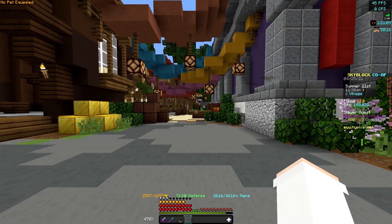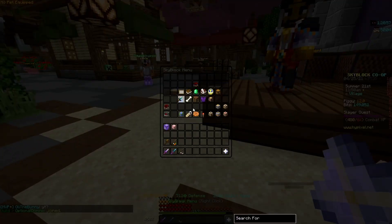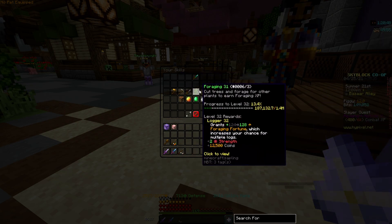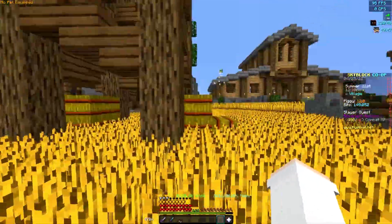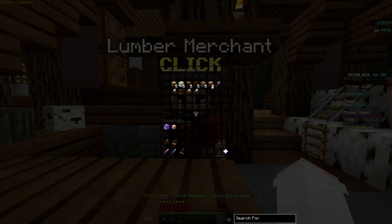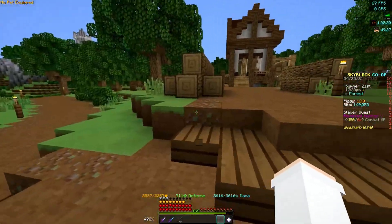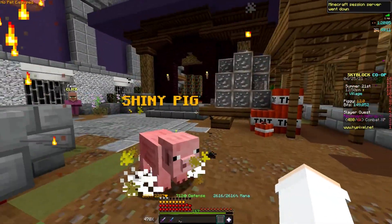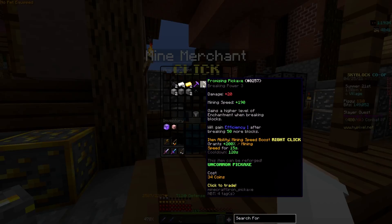The bazaar is a really big part of Skyblock — it's where you sell and buy a lot of things. You need to unlock it by reaching level 7 in farming, forging, and mining. While farming crops you most likely already hit farming 7. For forging, use some of your money to buy a promising axe from the lumber merchant — it gains efficiency levels the more you use it — then chop logs until you hit forging 7. That should only take a few minutes.